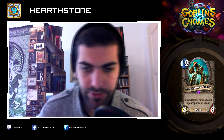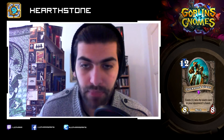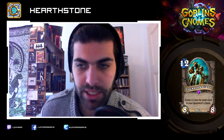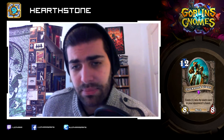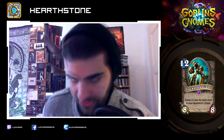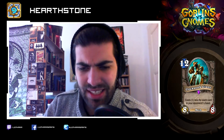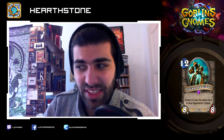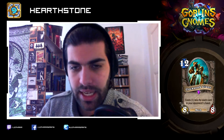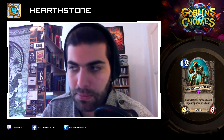Clockwork Giant: twelve mana, eight-eight like every giant, costs one mana less for each card in your opponent's hand. What does that counter? Handlock. Many players have been struggling against Handlock — it's a very potent, very strong deck. This card makes me regret that there are no sideboards in Hearthstone, because if you could bring this in specifically against Handlock you could absolutely melt face. Other than that I can't see it being very good, but against Handlock or maybe slower control decks that draw a lot of cards like Freeze Mage or Control Priest it might be okay.